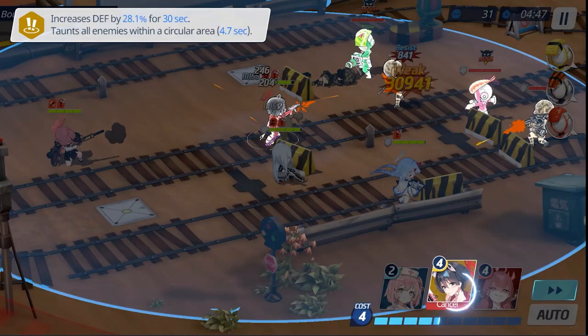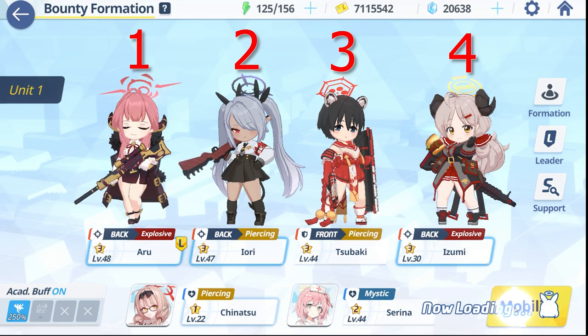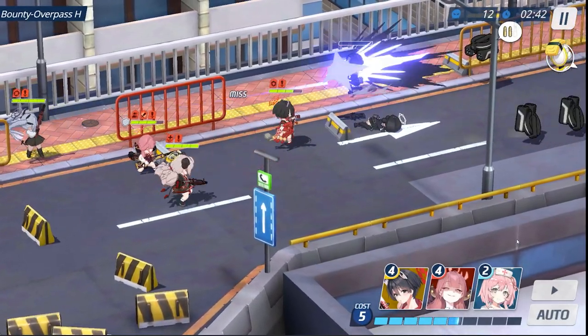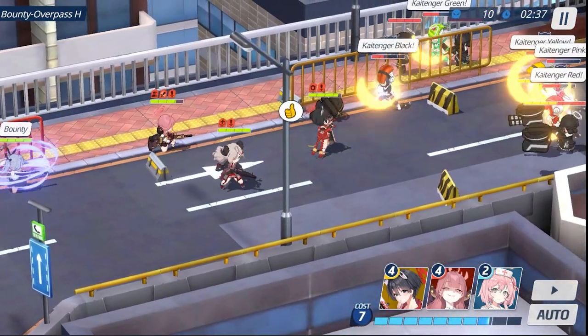Team positioning does matter. It will affect the way the AI takes cover across the different maps. Generally, it's okay to put your tank in the two or three spot. Stop using DPS abilities as much as possible. When you are down to the last one or two enemies, just auto attack and save those abilities for the next wave.